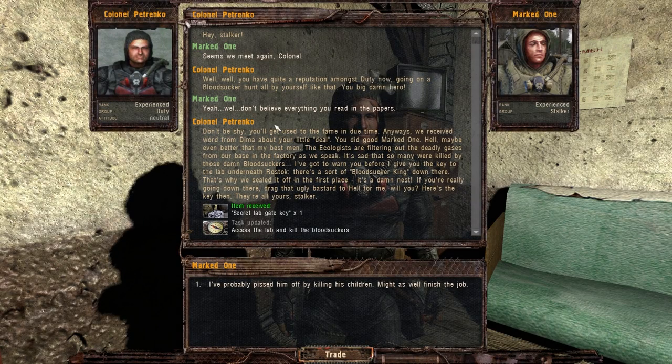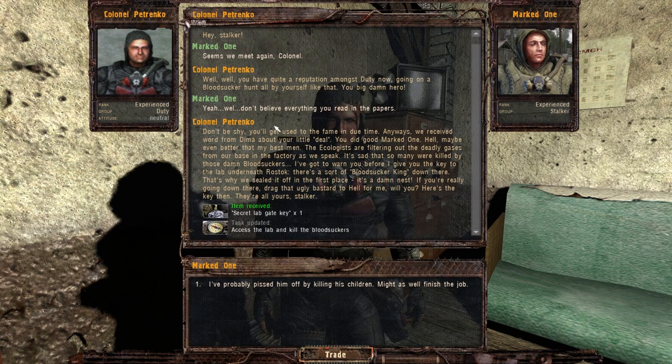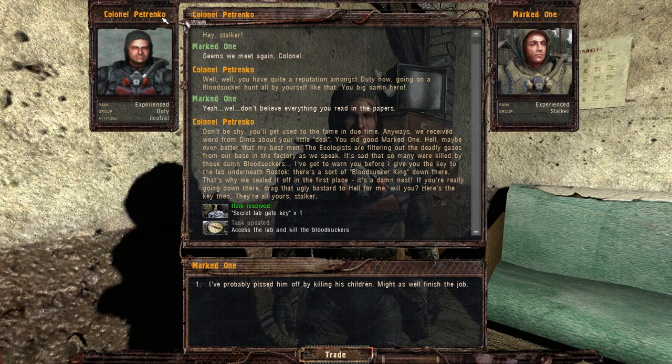Hello everyone, welcome back to Stalker Lost Alpha. I'm currently on my hunt for the key to get into the secret lab right now, and I was going to cut it out entirely, but when I got the key from Petrenko, he said something very interesting. So basically he's saying good job, you're in my good graces for doing all of this stuff, you're a badass.